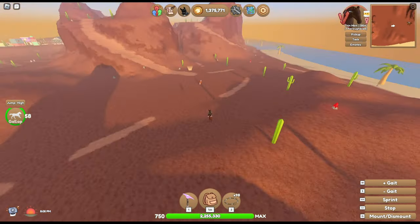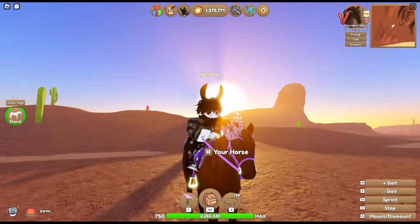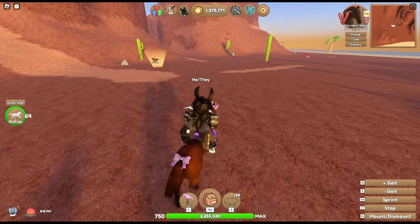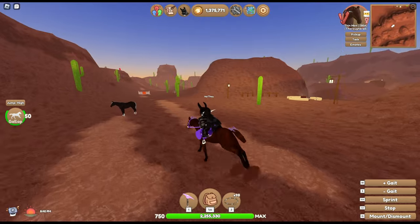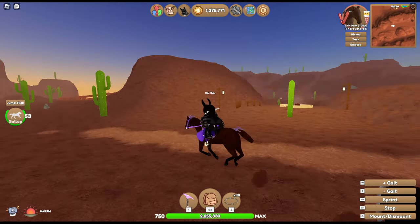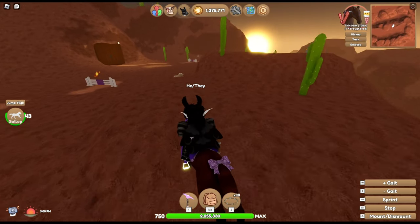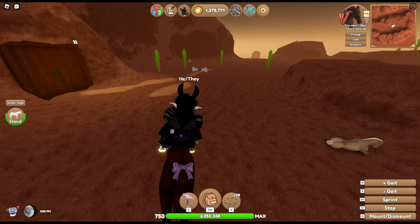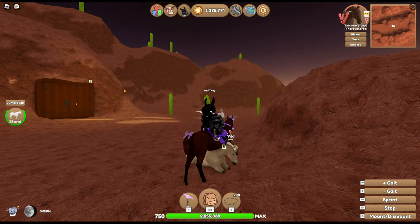There's another Andalusian. There is a lot of Andalusians on desert. I think I might have gotten the Andalusian curse. That's not ideal. Okay, well, there's only a few more spots on here and I haven't seen anything that looks very small yet. You are a pretty normal-sized quarter horse. I wish there was an item or something that you could use to see their stats before you catch them.